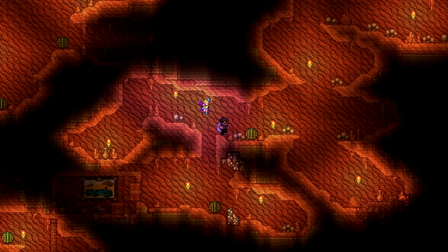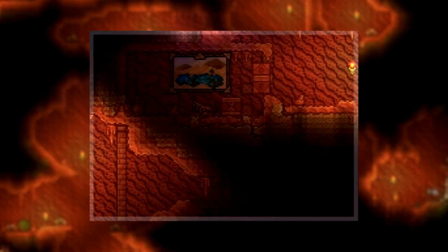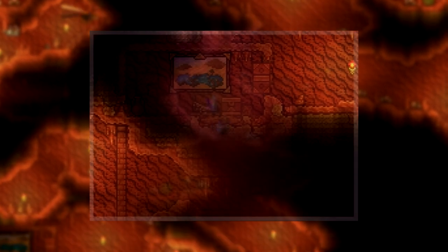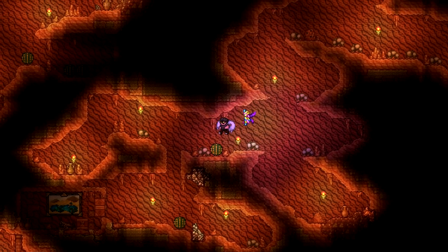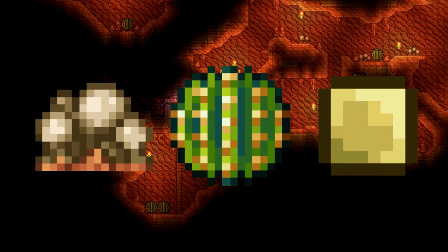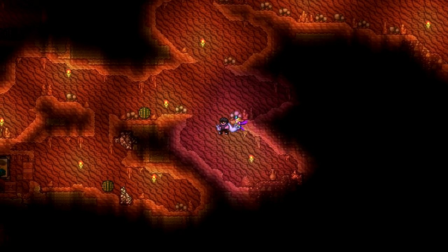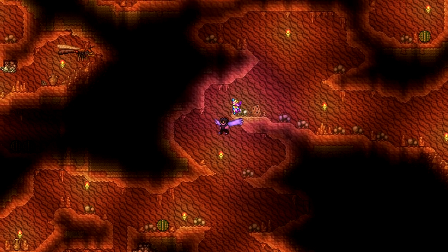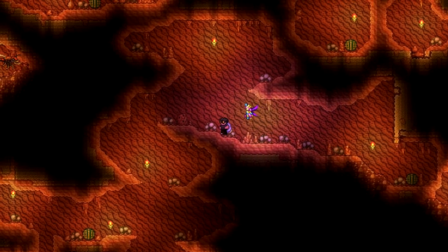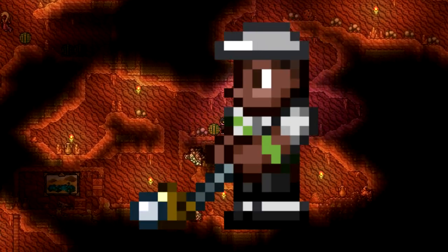The biggest changes came to the underground desert. Now there are new houses with chests containing loot only found in the desert, which I'll also go over later. There are also new traps including antlion eggs, killing cactus, and even falling sand traps. The sheer amount of traps and enemies can make exploring the underground desert very difficult in the early game. Also, be on the lookout for the golfer NPC — he can be found and talked to in the underground desert.